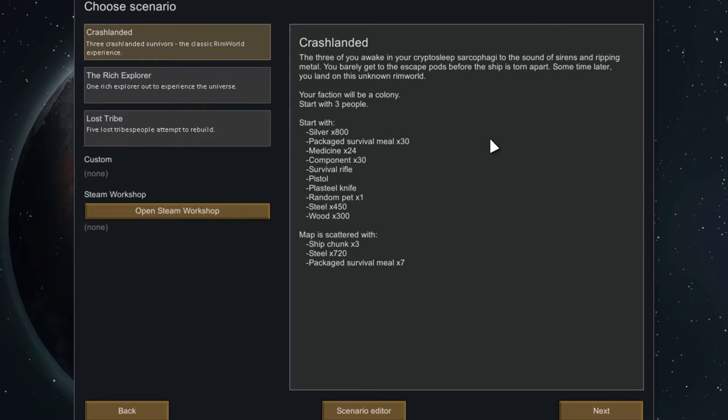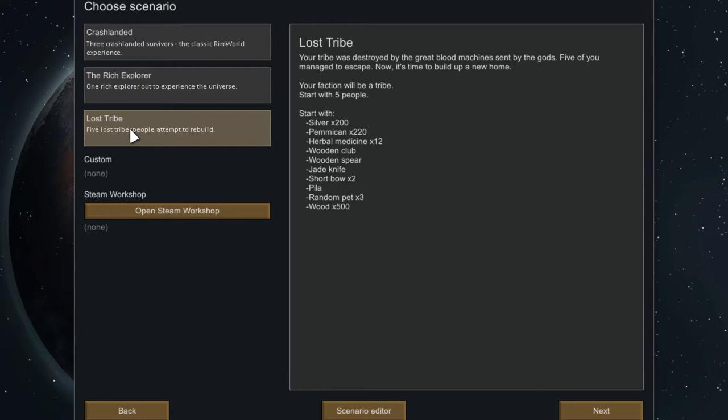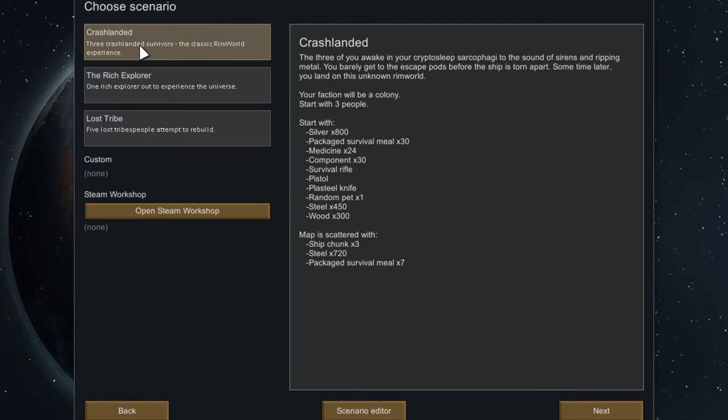So click New Colony. Here are your scenarios — these are what you'll start with as well as your starting group. I do the Classic RimWorld experience just because I always like to play like that. There are options for custom scenarios and editing, but we're not going to be touching that here.